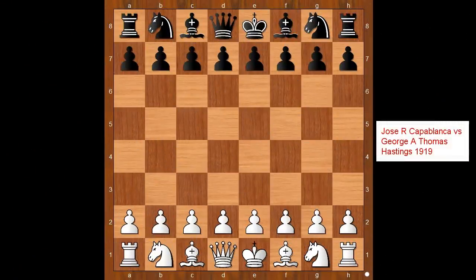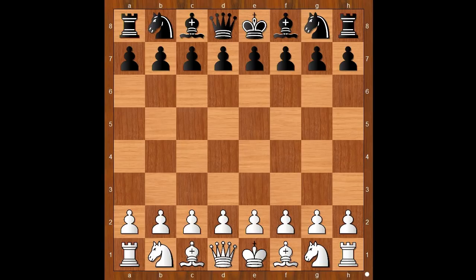Hi, this is Matto. Welcome to my online chess lecture. In this video I will show you a game between Capablanca and George Allen Thomas. This extraordinary game was played in Hastings in 1919.